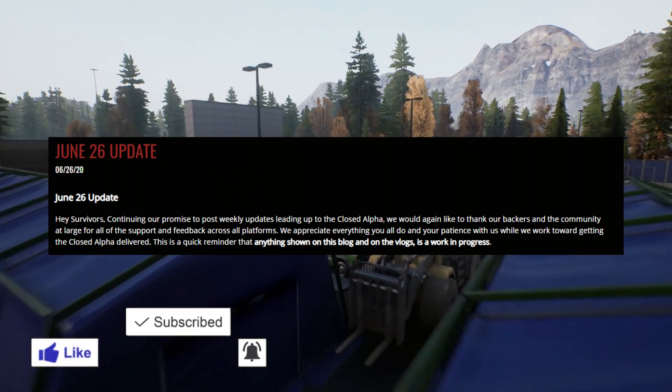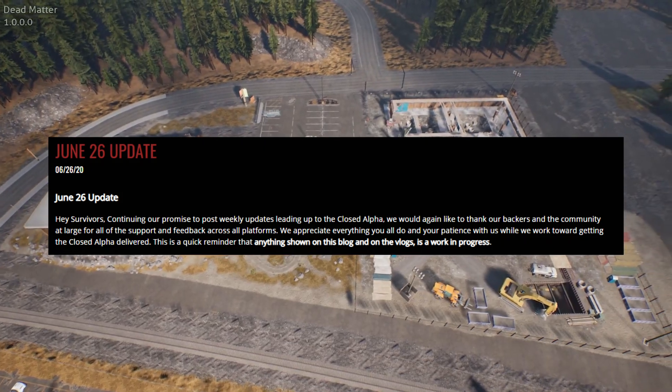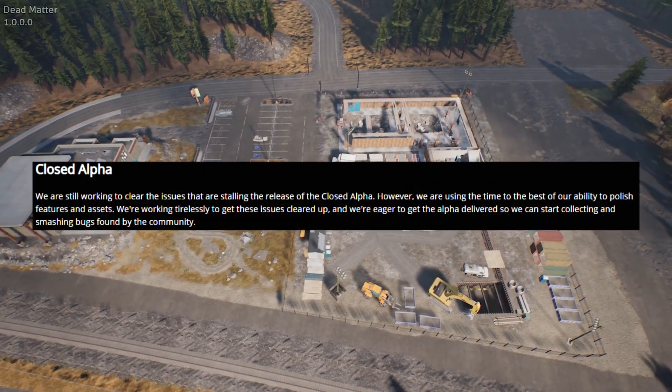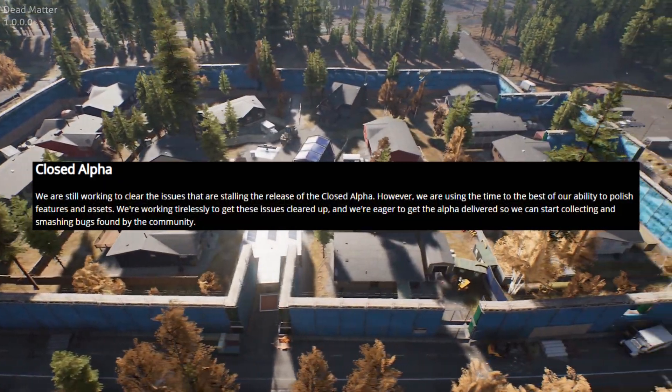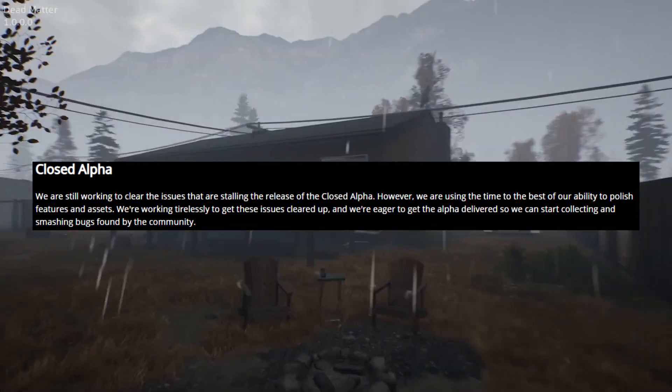The devblog again starts by thanking the backers and the community for their huge support, and as a reminder that anything shown in the blog is a work in progress. Next they talk about how they're working to clear the issues still in the Close Alpha release, and that they're also using this time to add extra polish to features and assets.